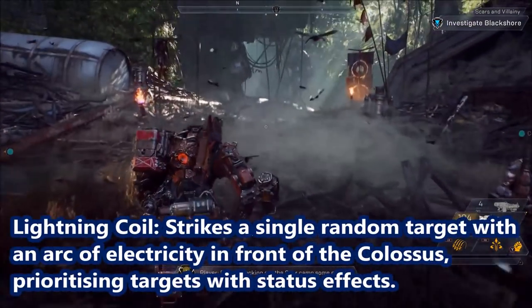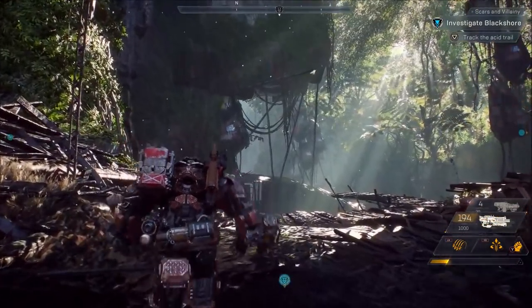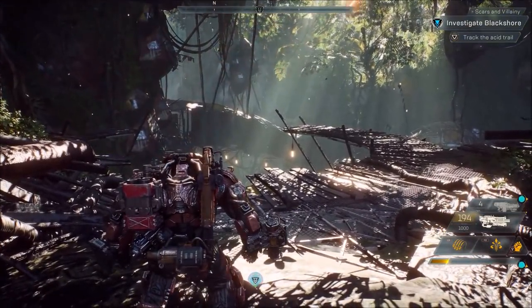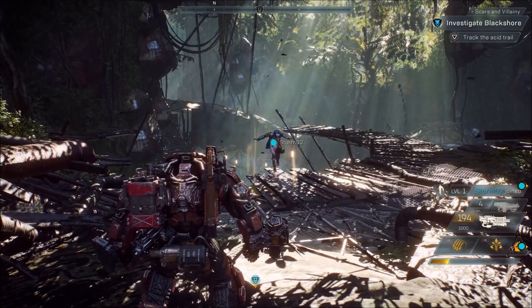Lightning Coil strikes a single random target with an arc of electricity in front of the Colossus, prioritizing targets with status effects. What this essentially does is prioritize those with an electrical debuff so it can do more damage and dish out higher amounts of damage to them.